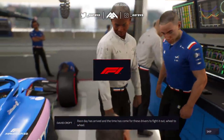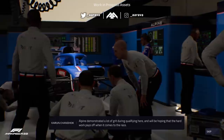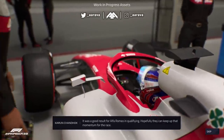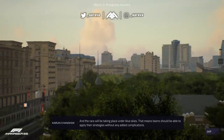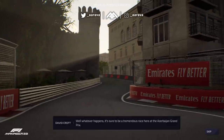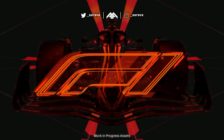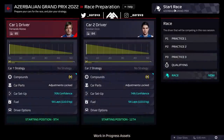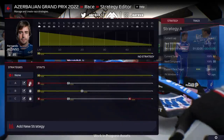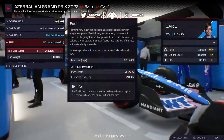Race day has arrived, and the time has come for these drivers to fight it out wheel to wheel. Alpine demonstrated a lot of grit during qualifying, and it was a good result for Alfa Romeo too. Going into the race, having simulated practice and qualifying, we'll be given example strategies to choose for our drivers. If you do practice and qualifying, the strategies will be informed by the data you've collected. And depending on how qualifying went — say if you didn't get into Q3 — you might want to change your tactics for the race.